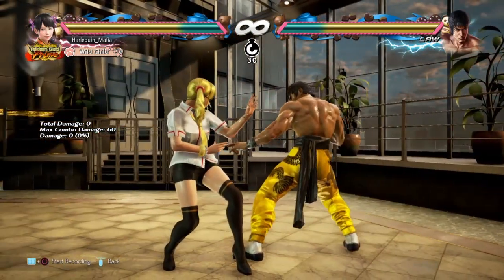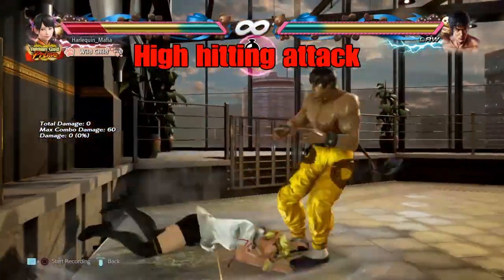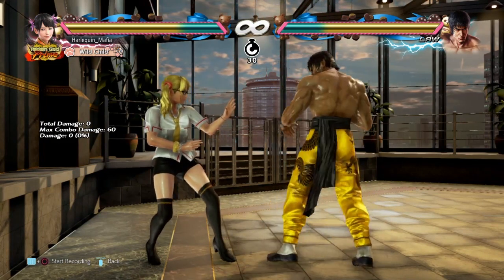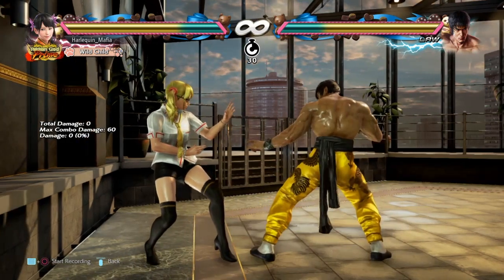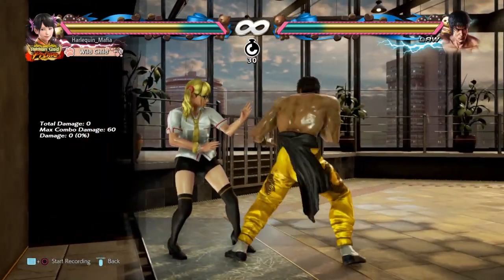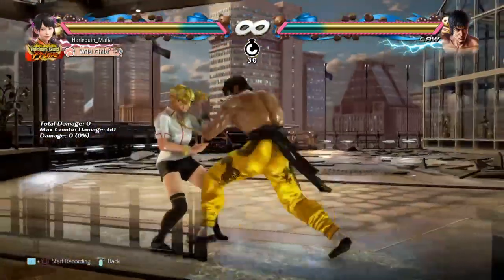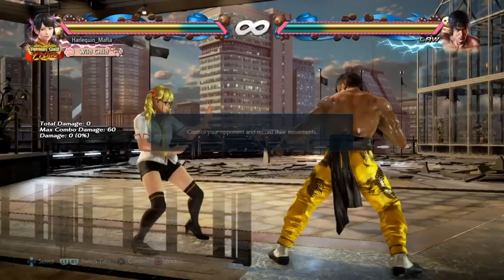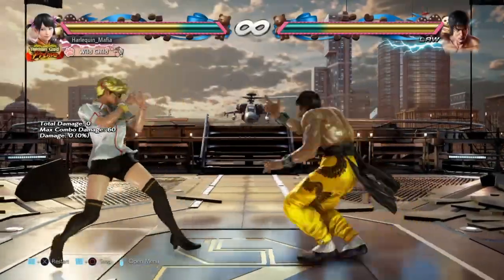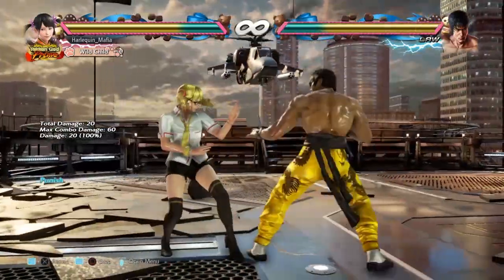It's quite easy to get around though, because as you can see, it hits high — so you can basically duck it. Or if your character has a low stance, you can stance out of it. As you can see, you can basically just duck it and punish. Duck and punish.